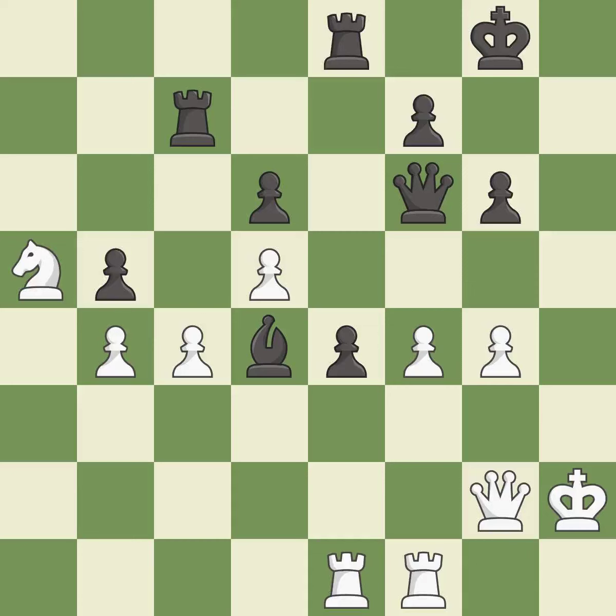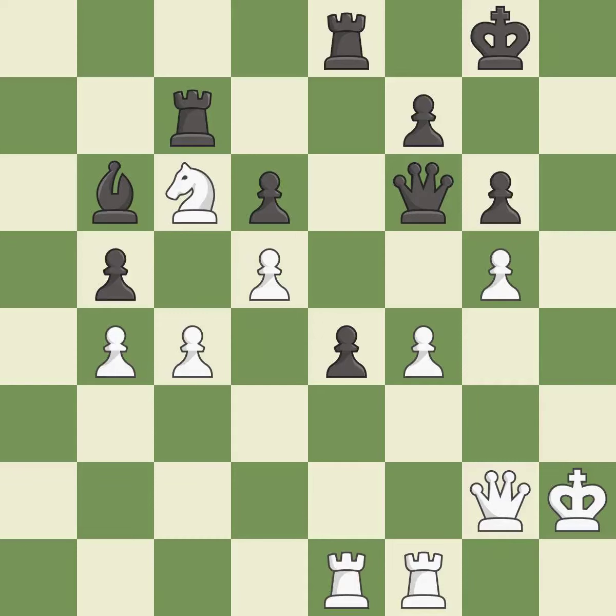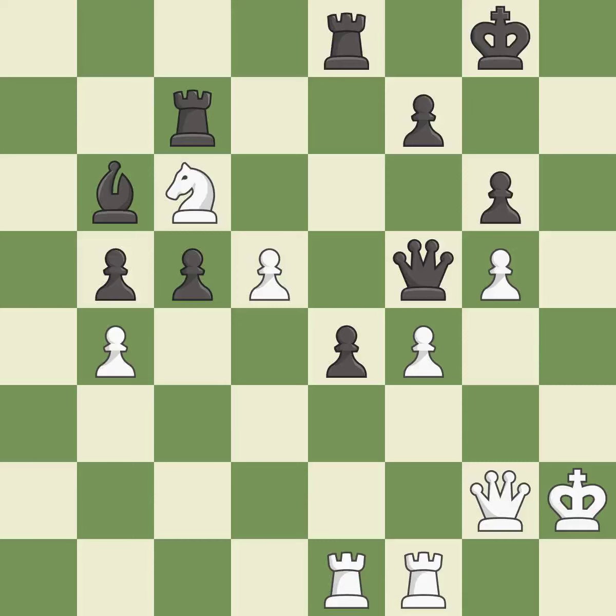This moves the queen to safety; it is best. This ignores an opportunity to kick a queen — it is an inaccuracy. That's what I would have recommended; it is best. White was worse off, but now they are in a losing position — it is an inaccuracy. This protects the attacked pawn. This is the only good move; it is a great move. This overlooks an opportunity to offer an equal trade of pieces — it is an inaccuracy. This removes the attacking pawn. This threatens to create a passed pawn; it is best. This blocks the attack on a pawn that could have been captured. This threatens to kick a rook; it is best.